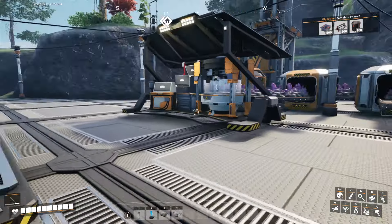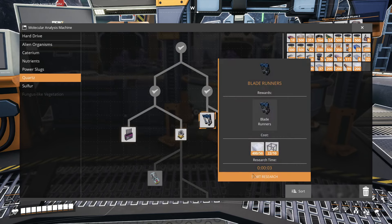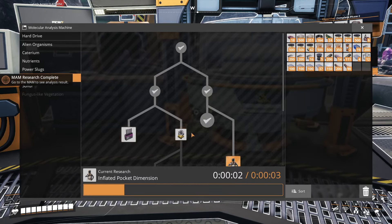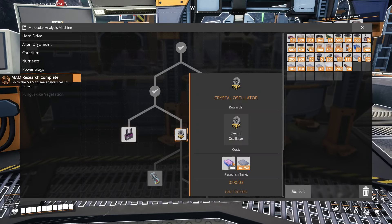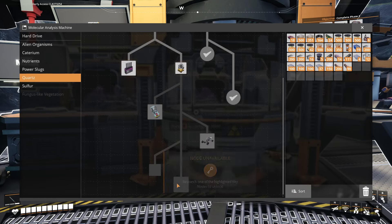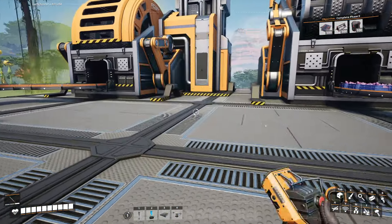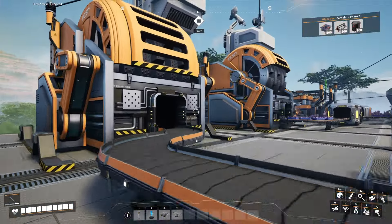We have enough silica now to finish off the last couple of things we needed. We got our Blade Runners - let's get rid of that research. Last but not least, we have our inventory slots. We're going to sit here for a second and unlock the crystal oscillators as well. I'm curious if there's any iron around this area, because if there is, we'd have the potential to make crystal oscillators here, which would be really, really good.